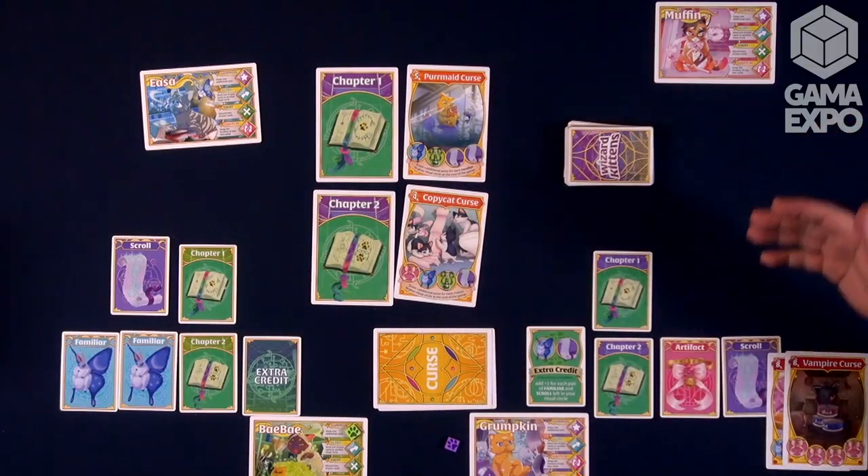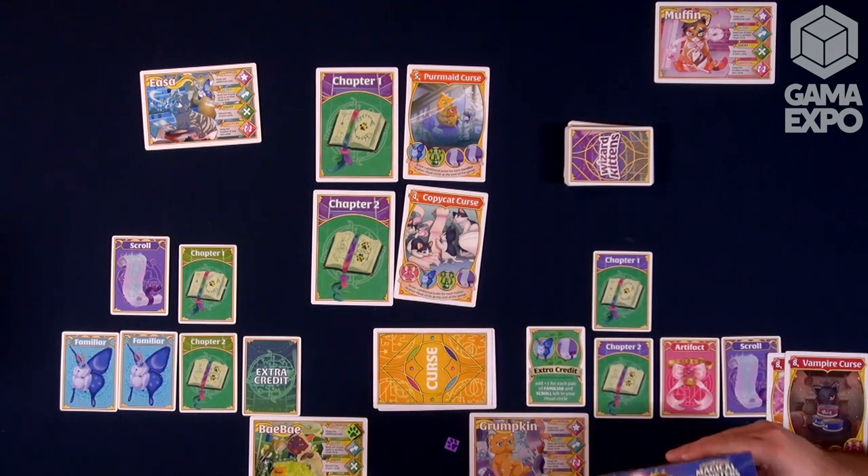We also have the Magical Monsters Expansion, which is going to be coming out at the same time. It features a new kitty, Van Meowsing, who is the monster expert. He comes not just with more extra credit cards — which are secret victory point conditions — but also new rules, new curses, and monsters. Monster cards are like super curses. For example, the Basilisk card will freeze a row of cards that you can't change, and the Phoenix card must be defeated over and over again, because every time you defeat it, it goes to the bottom of the deck. Most importantly, this expansion makes the game playable with five players. The original was two to four, and this brings it to five.